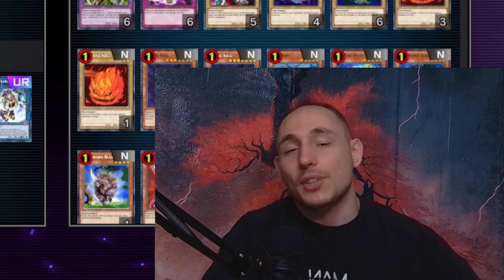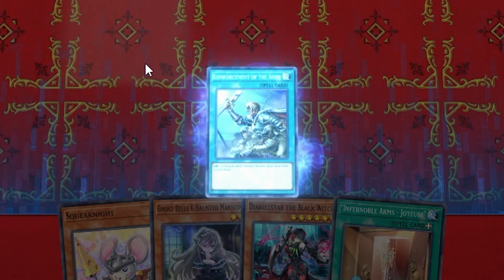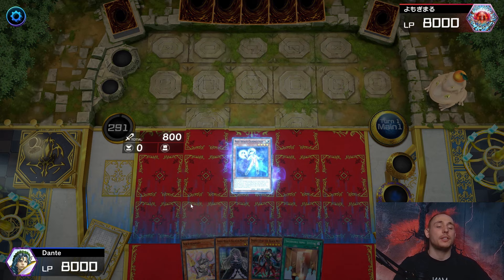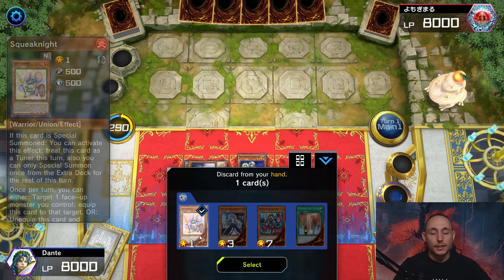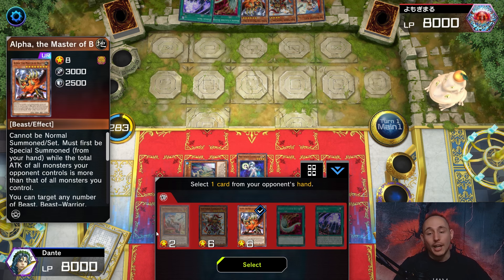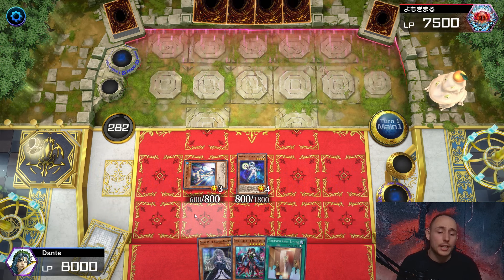That's pretty much it for the decklist, so now let's get into the gameplay. That's actually a really good hand. Let's start off with Reinforcements of the Army and I'm going to get the New Space Connector because that's the best starter play. Normal summon the Connector, activate the effect — no interruption. Now let's activate Dolphin. I'm going to be pitching the Queen because I don't need it. He's playing a going-second strategy, so I'm gonna pitch the Kit — that'll give him a little bit of value but it's still better than keeping it.